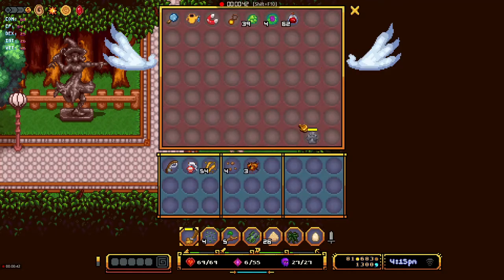You click on it and it allows you to take this inventory with you everywhere you go, and you can just put things in it.